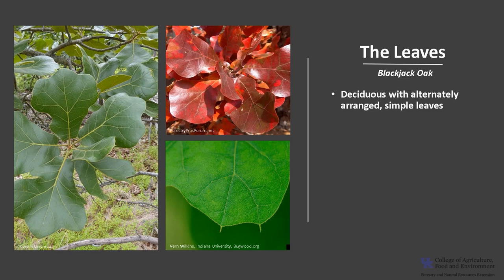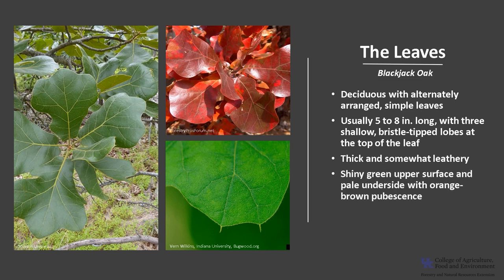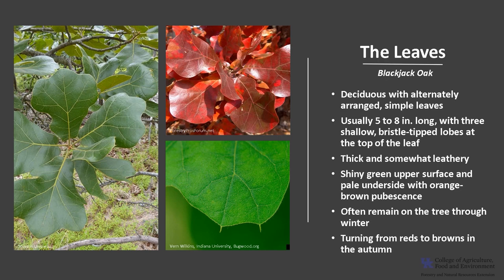Blackjack Oak is deciduous with alternately arranged simple leaves. The leaves are usually five to eight inches long with three shallow, bristle-tipped lobes at the top of the leaf. The leaves are thick and somewhat leathery, with a shiny green upper surface and pale underside with orange to brown pubescence. The leaves often remain on the tree through winter, turning from reds to browns in the autumn.